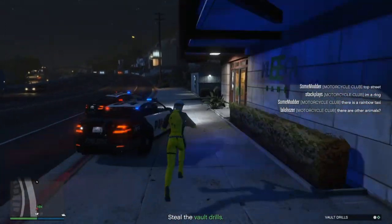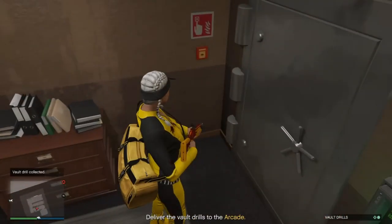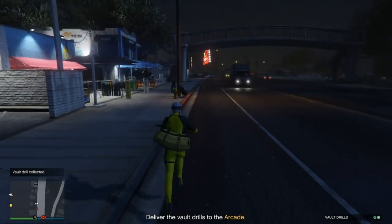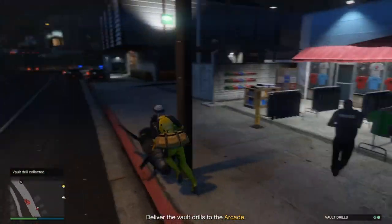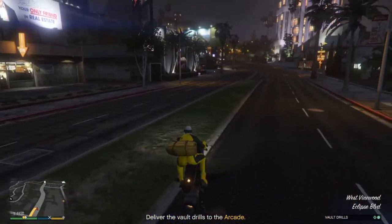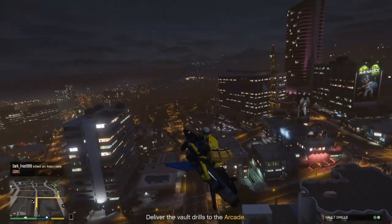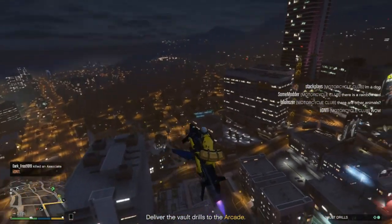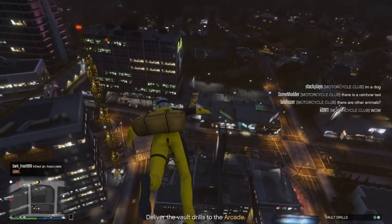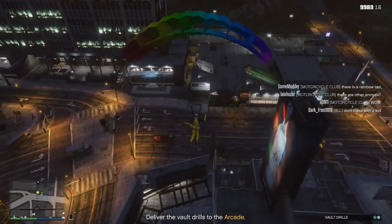This bag, when you go to deliver it, you're going to have to do something a little different. Go ahead and grab it, then head back to your Oppressor. Once you're on your Oppressor, fly straight back to your arcade but do not go in the yellow circle yet. Once you get to the arcade, fly high enough up with the Oppressor Mark II or a helicopter, get up high enough in front of the yellow circle so that you can jump off or parachute off and try to land in it.